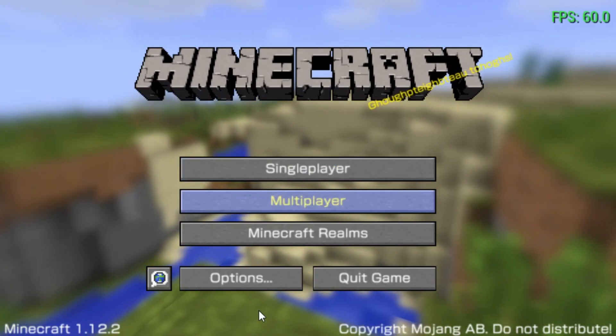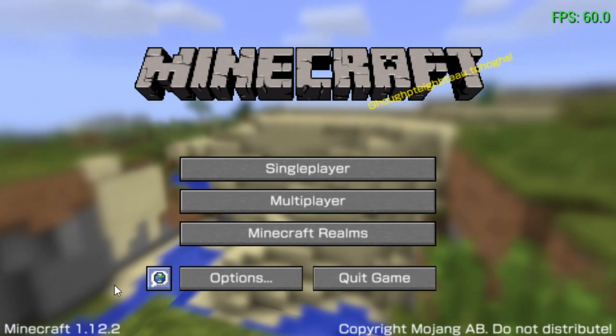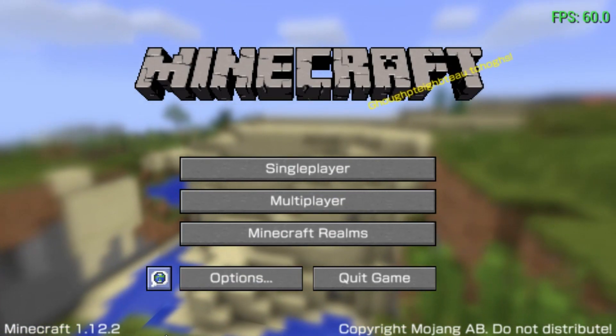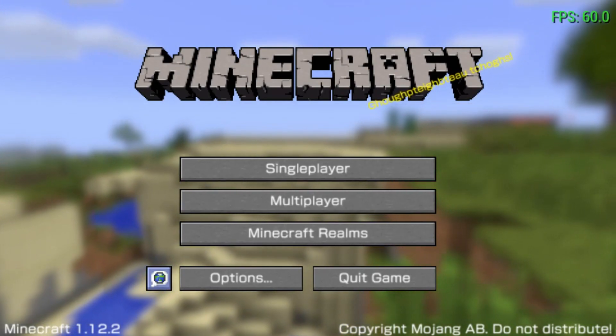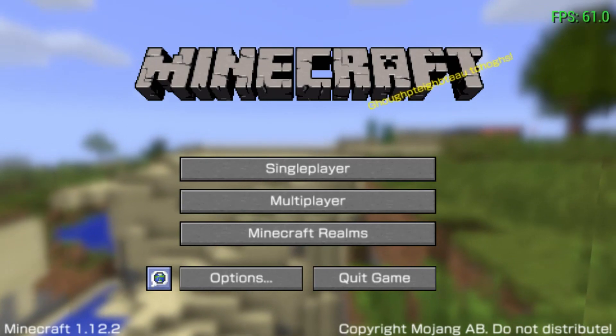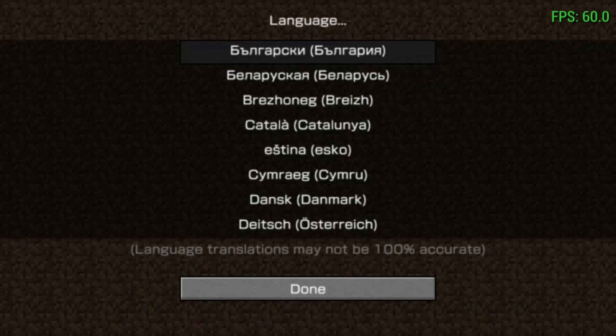The next big feature is if you go to the languages menu — which is accessed via this sort of little globe icon search thingy, I don't really know what it is, Mojang please help — basically if you click on it with the cross button, you'll go into the languages menu and be greeted with this lovely menu, which is pretty much the same as the Java edition's language selection menu, with a few little differences in the graphics but functionally the same thing.